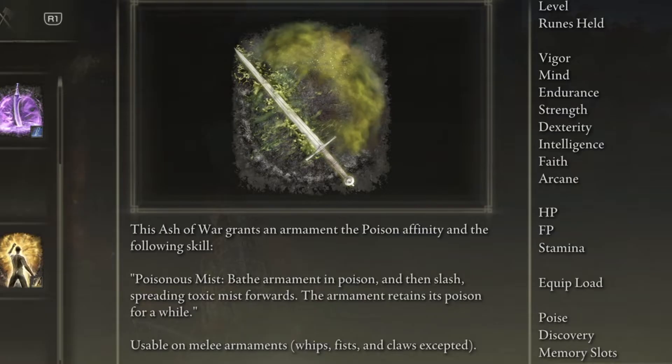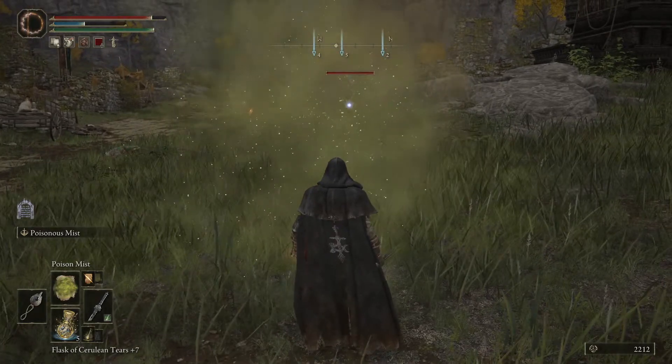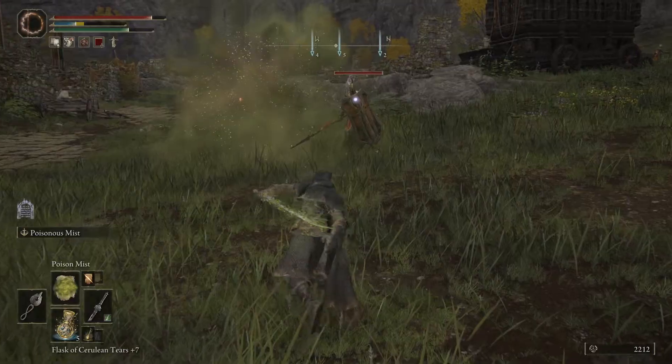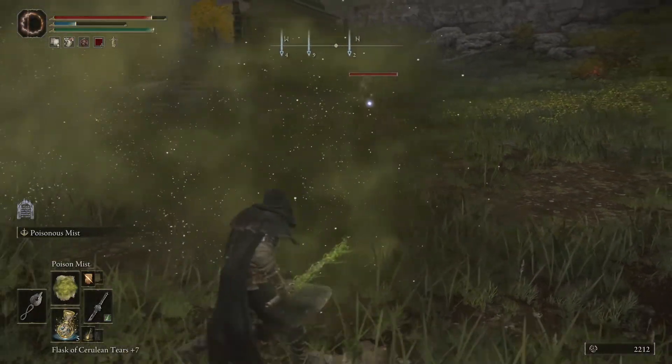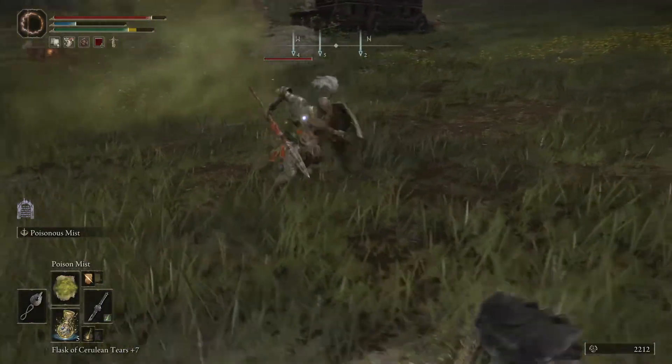The Ash of War coats your weapon in poison and slashes forward with it to release the Poison Mist. Your weapon keeps its poison affinity for a time after that, allowing you to keep building up poison on your target. This Ash of War will not work on whips, fists, or claws.